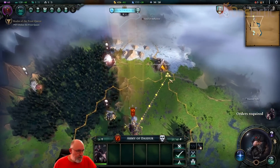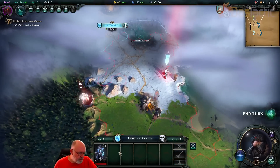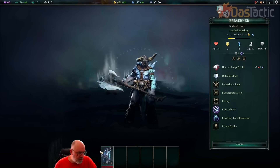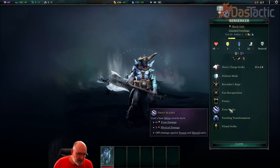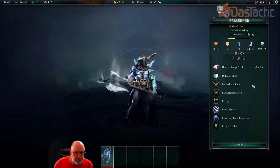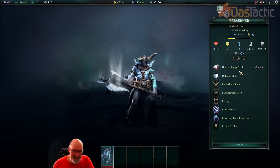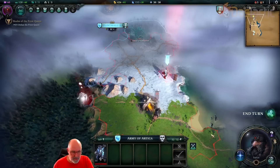There's another underground passage — let's go under and see what we can find. There's a tier three shock unit here, which is going to be very, very strong. Right-clicking to open it up, we can see they already have frost blades attached — 20% damage against frozen and slowed units. They've got Frostling Transformation giving immunity to frozen. I thought they'd have negatives with fire, but they don't — that's a shame. They've got heavy charge which does a lot of damage. That's going to be a difficult one to contend with.